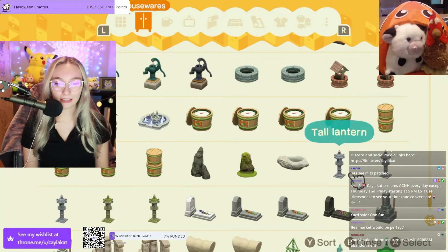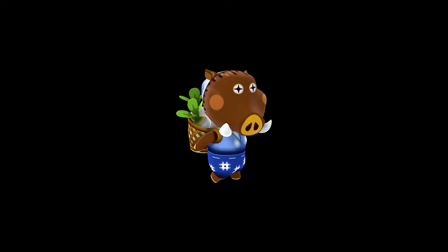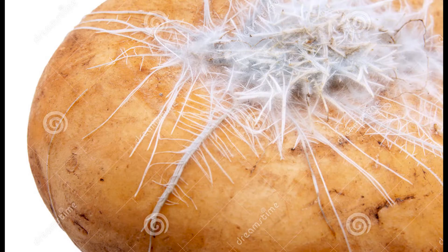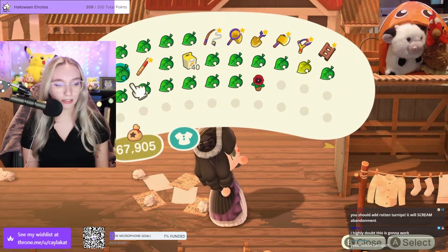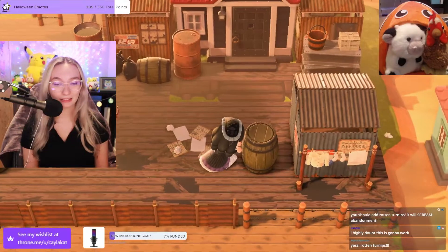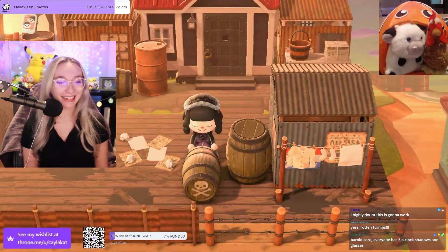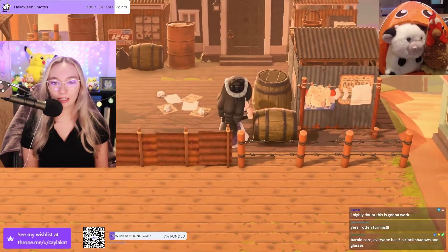Oh, rotten turnips — that's a good idea. I do have some turnips on this island and I can just let them rot. Okay, what was I putting here? Yep, barrels — because it's a barrel core island, don't forget. Barrel decor — everyone has a five o'clock shadow and glasses. Who would fit that theme? Who has a five o'clock shadow? I don't think anyone does.